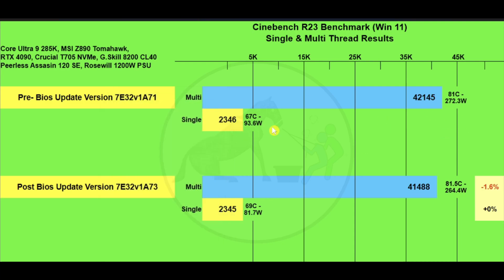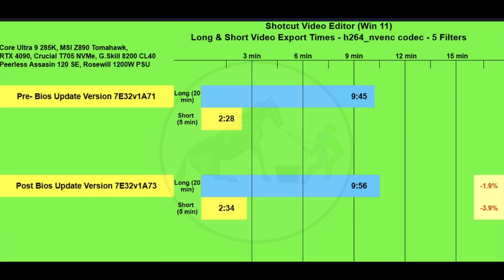For video production, using the Shotcut video editor with a 20-minute and 5-minute video applying five identical filters: the 20-minute export took 9 minutes 45 seconds before the update versus 9 minutes 56 seconds after — a loss of 1.9%. The 5-minute video took 2 minutes 28 seconds before versus 2 minutes 34 seconds after — a loss of 3.9%.